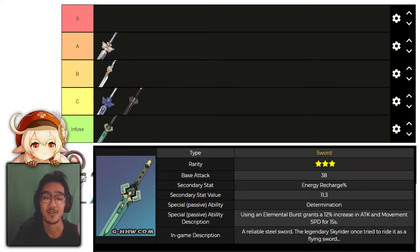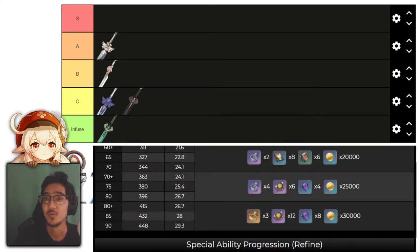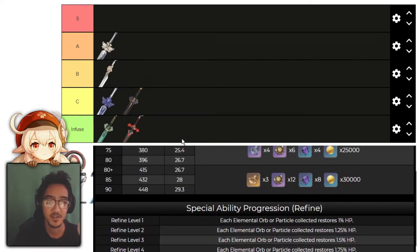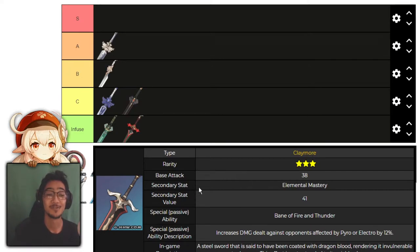Last but not least for swords, we have Traveler's Handy Sword. It has a defense percent main stat, and elemental particles restore 1% HP, going up to 2%. This is trash — it brings no value whatsoever. It's literally just fodder. Don't even touch this one.